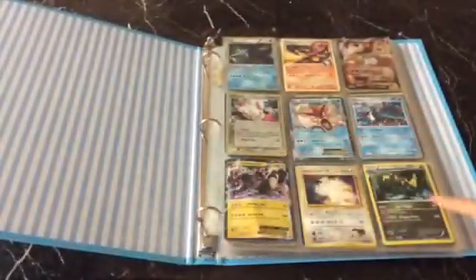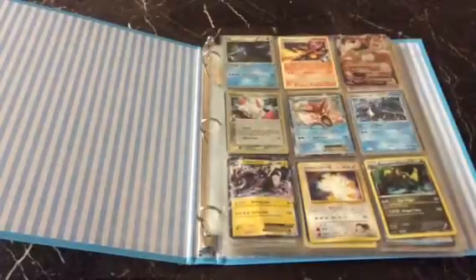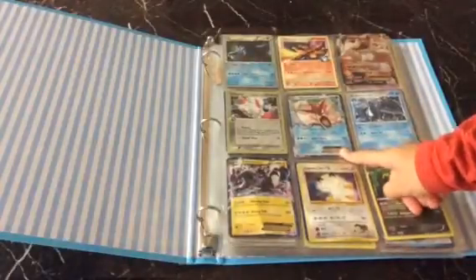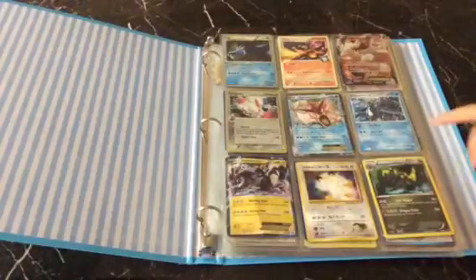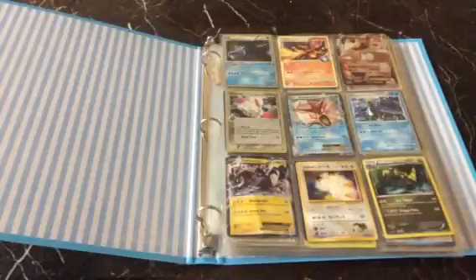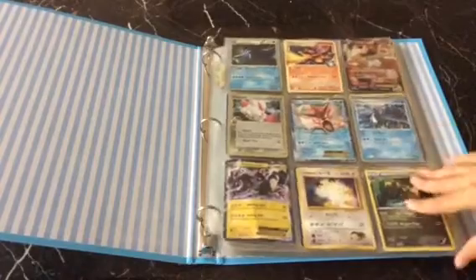First you have a Feraligatr Prime, a Charizard G Level X, followed by a Reshiram EX Full Art. Then you have a Delta Species with a Gold Frame, Zangoose. Then you have a Geodude EX, Shiny. Empoleon World Championships 2007-2008. Zekrom EX. It's a Japanese card but I think it's probably Team Rocket's. You have a Haxorus and a Haxorus holo card.